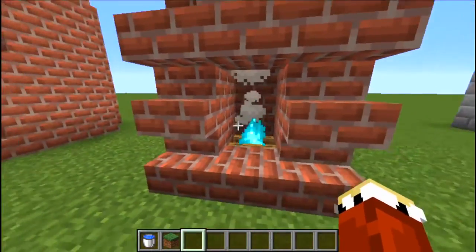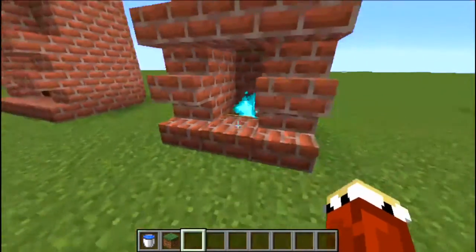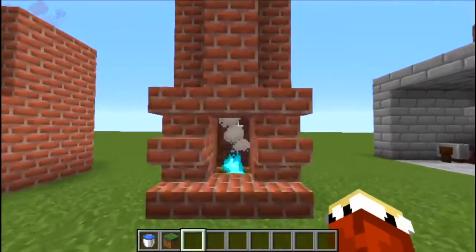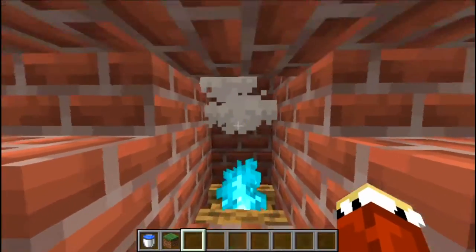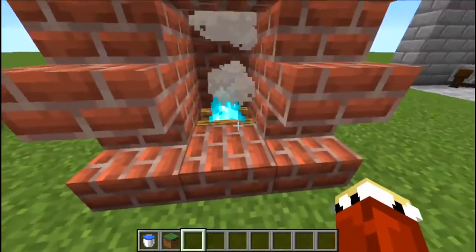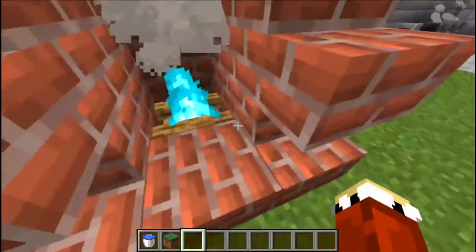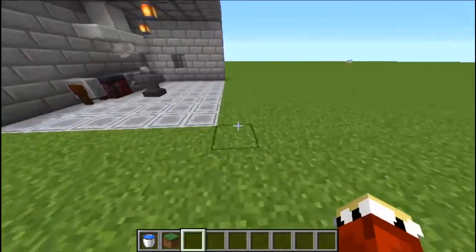Now this build hack is for you Harry Potter fans out there. Remember in Harry Potter where he goes into the fireplace with Floo powder and it takes him to Diagon Alley? This is very, very simple — just take a soul campfire, place it there, and you've got a Floo fireplace. It could be greener, but there isn't a green flame yet, so we'll have to deal with that for now.